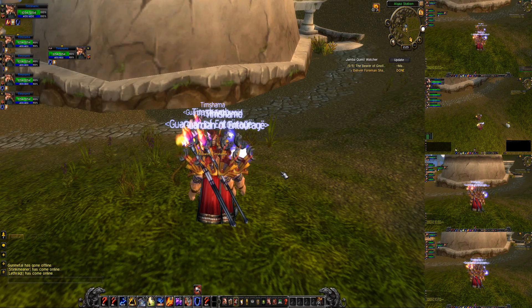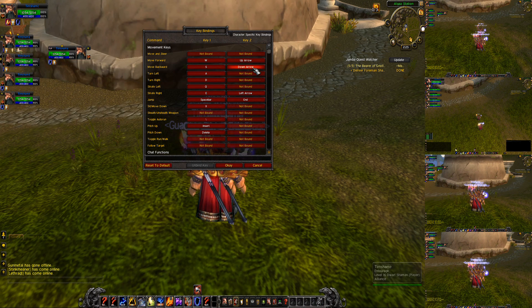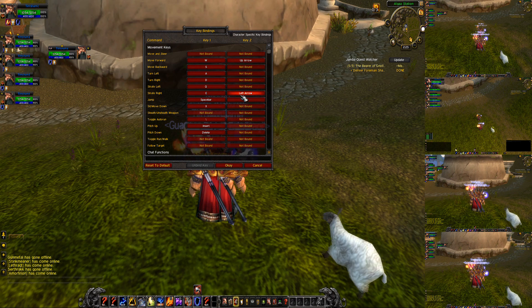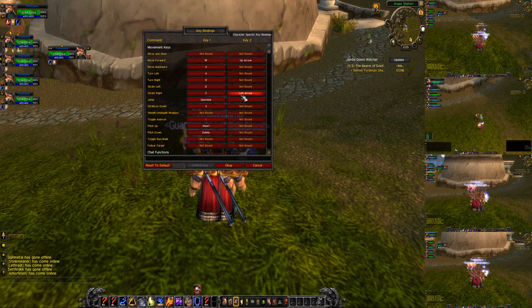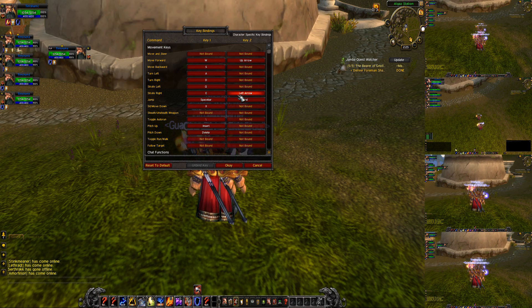Now we're going to go to guy C, Tim Sham C. We're going to go into the key bindings. It says move backwards on the down arrow — we're going to unbind that. And for strafe, we're going to do strafe right as the left arrow. My B guy had strafe left as the left arrow. This guy, we're going to have strafe right as the left arrow — same key, but a different direction. And move backwards is unbound. We're going to hit okay.